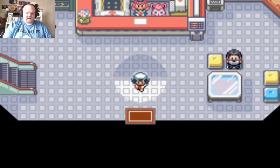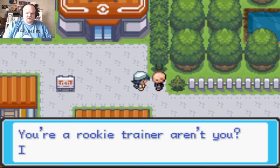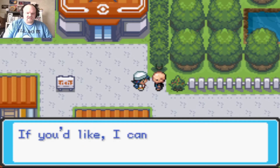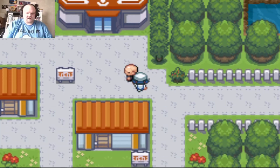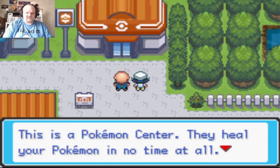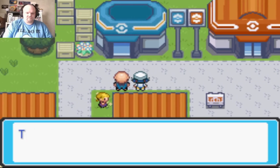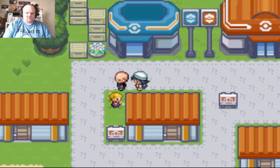A trainer tells me I'm a rookie but everyone's a rookie at some point and offers to teach me a few things. The Pokemon Center heals your Pokemon. The Poke Mart sells balls for catching wild Pokemon.